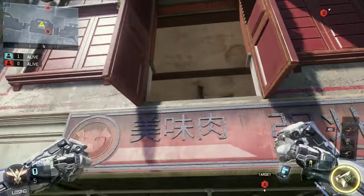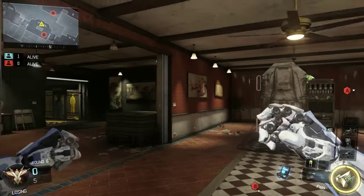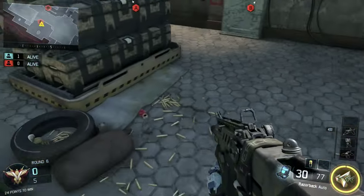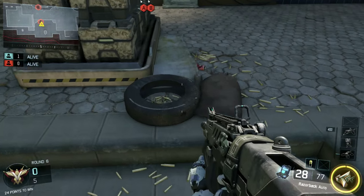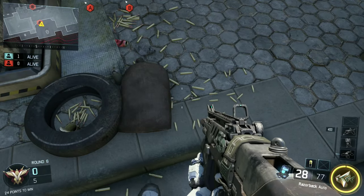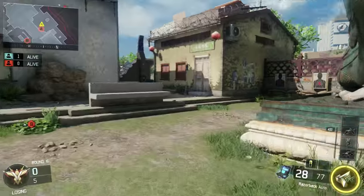Those are all the spots for B, although there are some spots around the B site to watch flanks that we'll go over in a bit. Now we're going to go over to the A-bomb. There are a few good spots here. For most of them, you want to plant right here, right by this tire — you can plant it out as far as the corner of the sandbag. That's where you're going to want to do it for these spots.